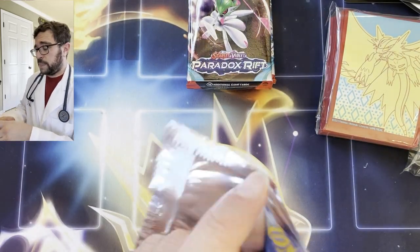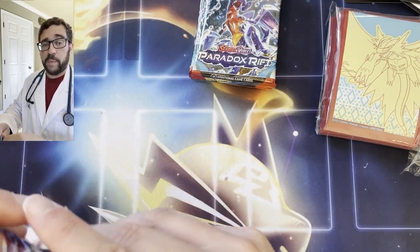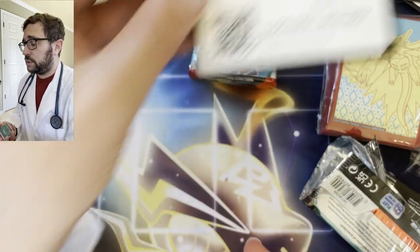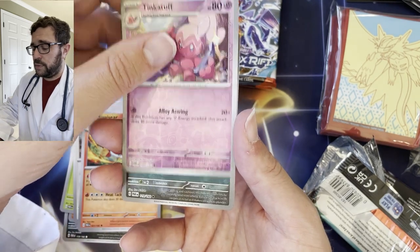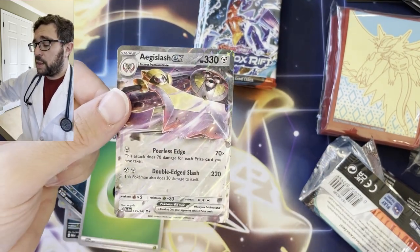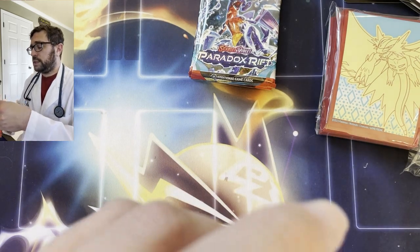All right, on our last bundle. Kind of sad these bundles are almost gone, but I have a blast opening these. The only way to remedy that is a booster box — 36 packs instead of six — which is what we're doing next week, so stay tuned. Nickit, Gligar, Blipbug, Cetitan, Luxurious Cape — also has a gold card in the set — Simi Seer Reverse, Tinkatink Reverse, Nickit, and a Klawf EX. We actually don't have this EX — we'll take it. We're trying to complete sets. Definitely need this card, put that in the hit pile.